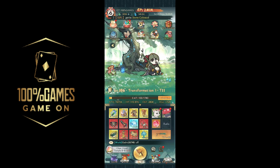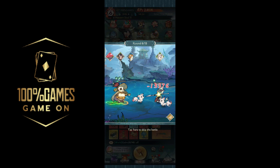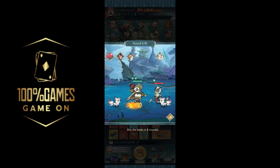We try to beat the 5-5 boss. He deals a lot more damage than us and has much more HP, but after a few attempts we tried using our dodge mount because he dodges so much. This time he hasn't dodged and we beat it — 5-5 has been cleared.